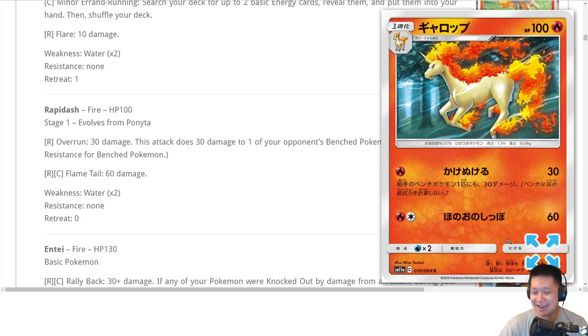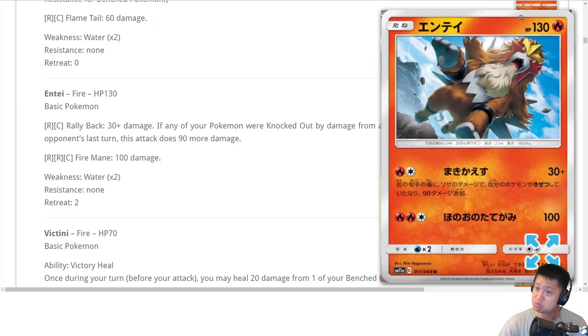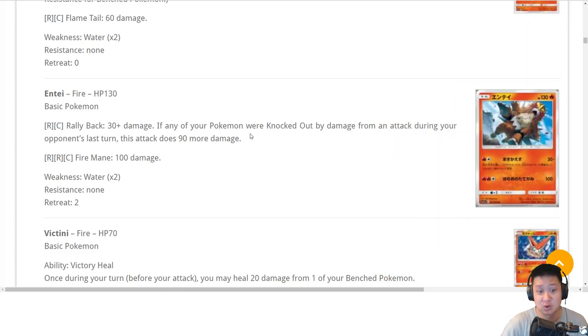Moving on — Rapidash. You should recycle this; it doesn't do anything in a Zapdos meta. Zapdos just makes a lot of cards look bad. Entei: 130 HP, legendary — for two energies, if a Pokemon was knocked out last turn, you get to come back and do 120 damage, which is half of both GX's life. Choice Band that and it does one-shot Zapdos. So you're usable, not special but usable. That last attack isn't Zapdos-friendly, so you could put in a few Entei and use that Rally Back attack.